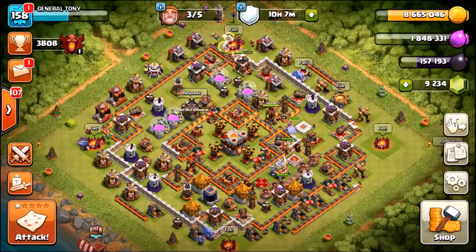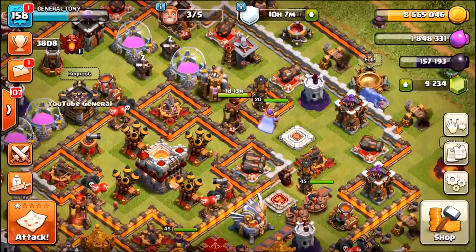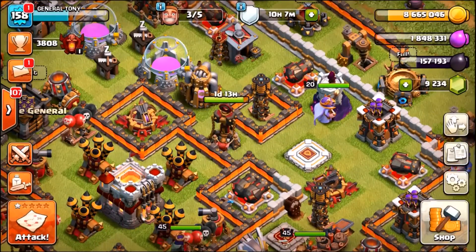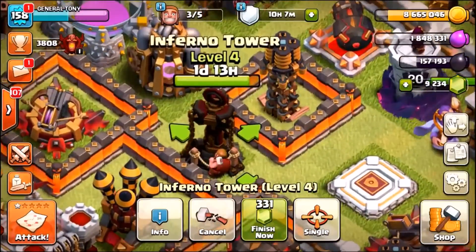Welcome back guys, General Attorney here, your host — welcome back to a brand new episode on the channel. We are about to have some fun. Over a week ago, Supercell gave us a new update and inside that update they granted us level 5 Inferno Towers at Town Hall level 11.